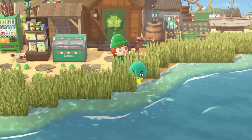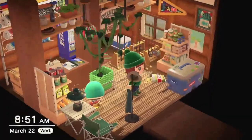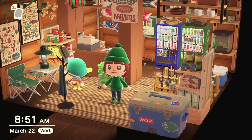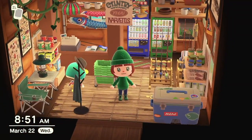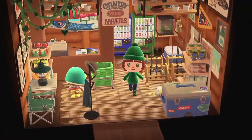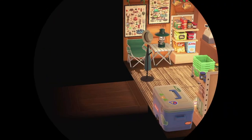Over here we have Drake's bait and tackle shop. Going inside — we're going to pretend Drake isn't out here doing whatever he's doing — here we have the inside of Drake's bait and tackle shop. It turned out pretty cute; it very much gives country rural store kind of vibes, as much as you can get in Animal Crossing. I didn't want it to be super on-theme and Saint Patrick's Day because it's literally just a little bait shop on the beach.